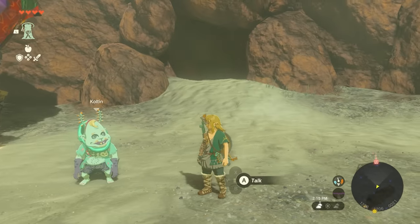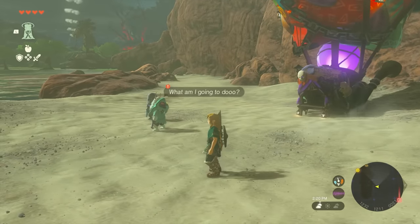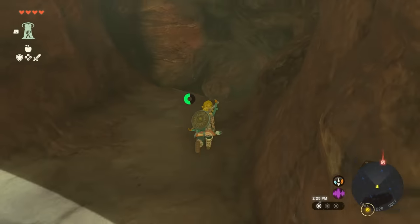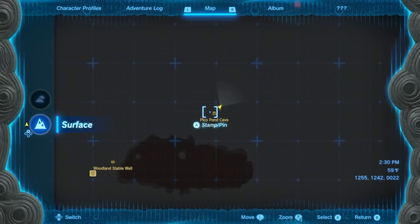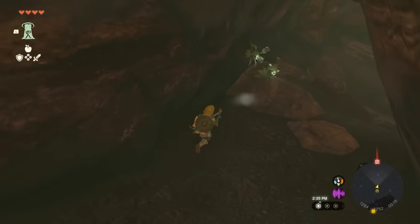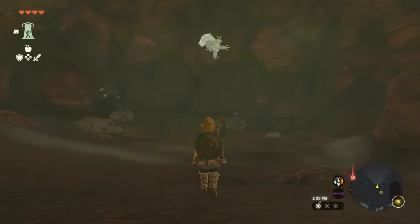If you don't have a boobo gem on you, this is what you're essentially going to have to do. That bloopy leads you to a cave, and that cave is going to be over here. What you essentially want to do is hop into whatever cave you want. For example, as you discover a cave and open up your mini map — especially on a new game — it's going to show up blank saying Pico Pond Cave. As we continue to go into this cave, we're going to look around for something known as a boobo frog.